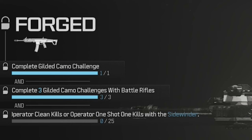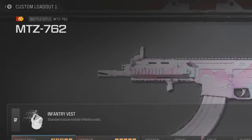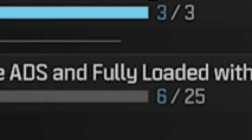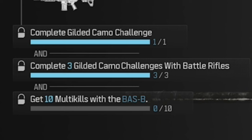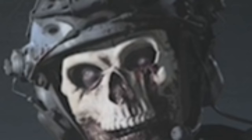For the Sidewinder I need 25 operator one-shot kills, and I've got to play hardcore for that. For the MTZ-762 I only need 19 more kills while aiming down sight fully loaded. And for the FAL it's multi-kills. Once I unlock the Forge camo I can start working on the Zircon Scale like I did on my last zombies video.